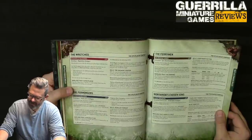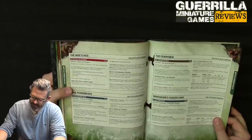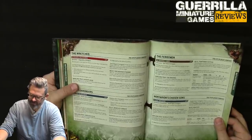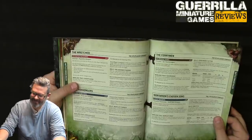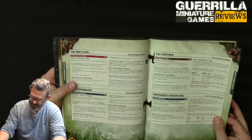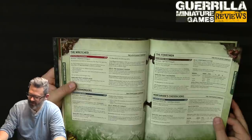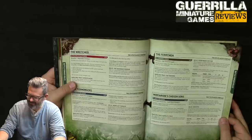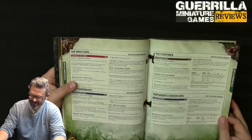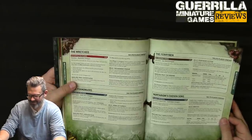Mortarion's Chosen Sons (seventh plague company — lucky number seven): stratagem Plague Brewers — for 1 CP in your shooting phase, plague belchers, plague spurt gauntlets, and plague spewers have a damage of 2. Warlord trait Nurgle's Fruit — a contagion: while an enemy unit is within contagion range, each time a Mortarion's Chosen Sons model makes an attack, the target does not receive the benefit of cover. Relic Vomitrix: replaces a plague sprayer — assault 7, 12-inch range, auto-hits, strength 7, AP -3, 2 damage. Always-two-damage, auto-hitting 7 times at S7 AP-3 — that's bananas.